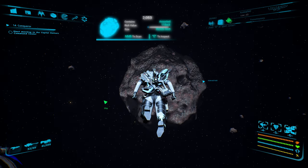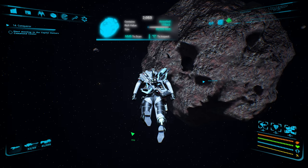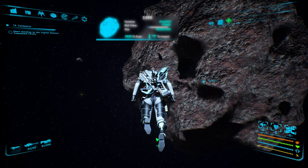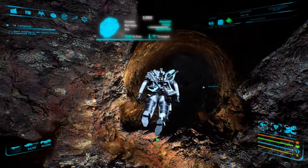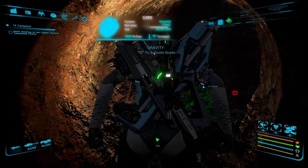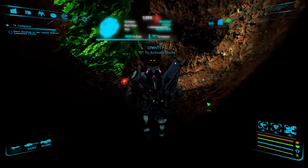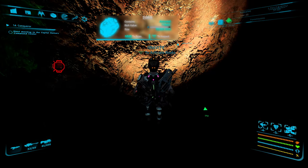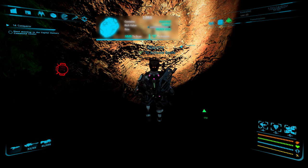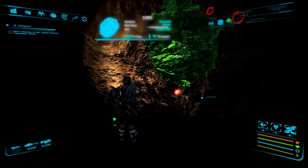We're going to hit L because we want the light on our suit. And the hole is here — here's the hole. You can see I have this green stuff here. Let's see if I have a decent little spot I can stand on. We're going to hit G. Alright, so I can stand right here and I can mine right there.